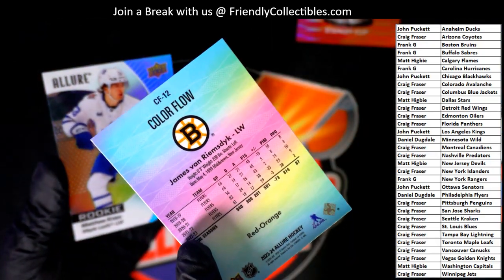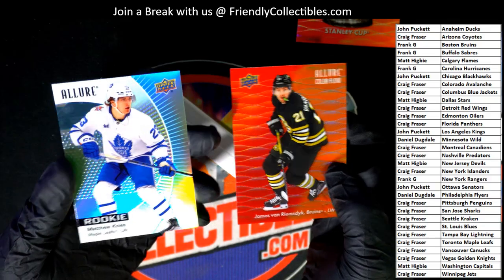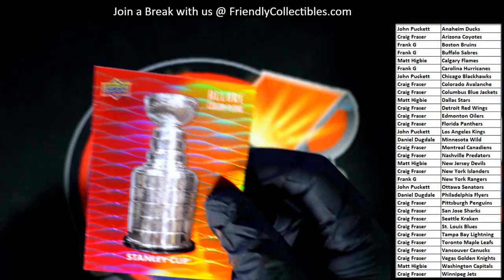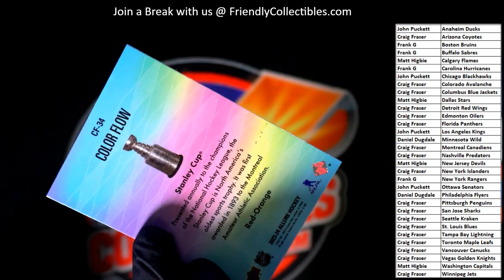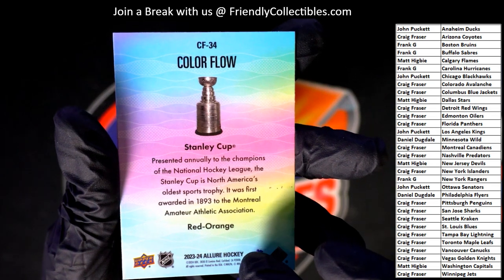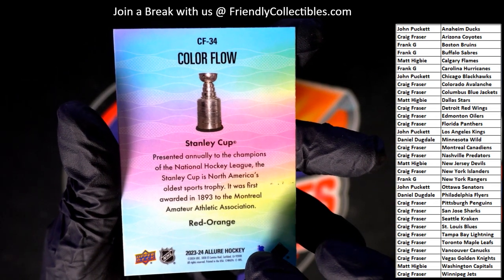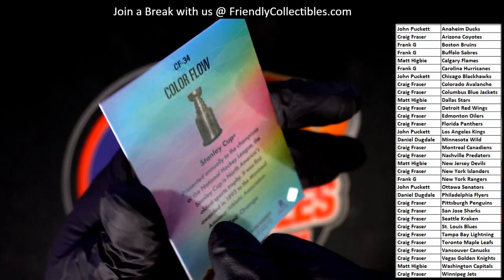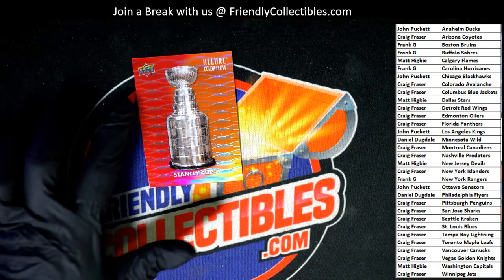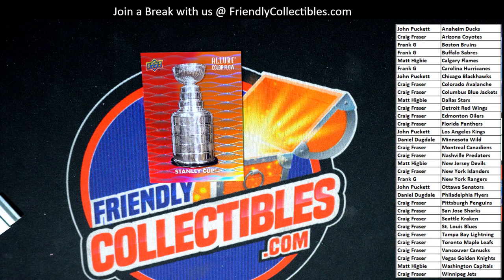Lots of good stuff coming out of here. Got a Red Orange Color Flow finishing out the break. Nice going. Congratulations. Stanley Cup, Red Orange — it doesn't say any team name, so we're just going to do a random for it. The top list after seven for the Color Flow on this Stanley Cup. Makes sense to do a random for this thing. Seven times three — top list after seven.